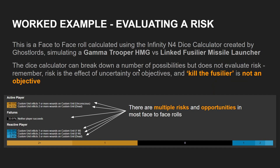Let's do a worked example. What you're seeing on screen here is a face-to-face roll calculation using the Infinity N4 dice calculator, which was created by Ghost Lords. What it is calculating here is a Burst 5 Gamma Trooper heavy machine gun fighting a linked Fusilier missile launcher. This is super often just where the conversation starts and ends. Something I see very good players do all the time is present a picture like this and say, 'I was really unlucky' or 'I was really lucky.' The dice calculator breaks down possibilities, but it doesn't evaluate risk. Risk is the effect of uncertainty on objectives, and 'kill the Fusilier' is not an objective.